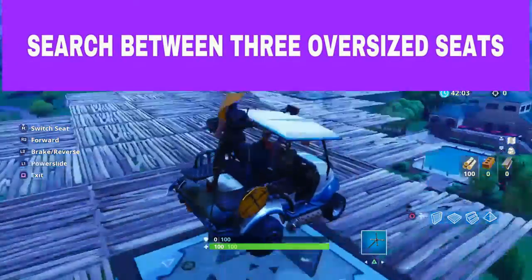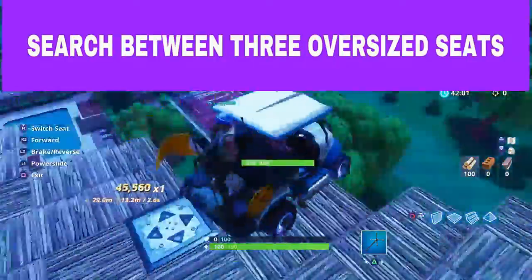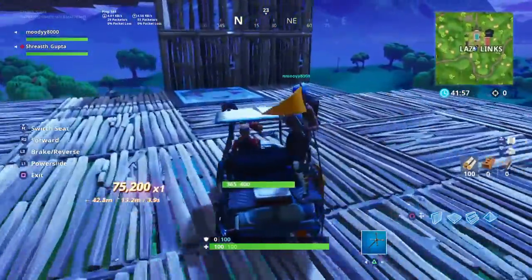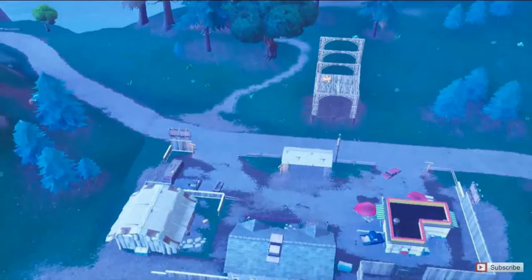The sixth challenge is to search between 3 oversized seats. Till now, there are only 2 oversized seats that have been found. One is right here next to the house with a car on the roof, and the other one is in Flush Factory.